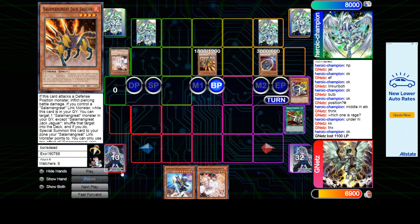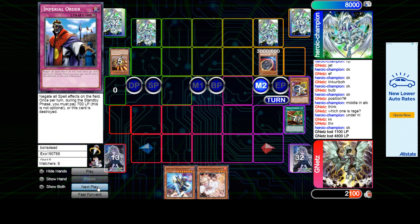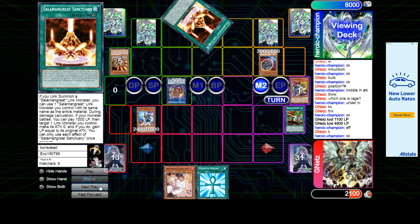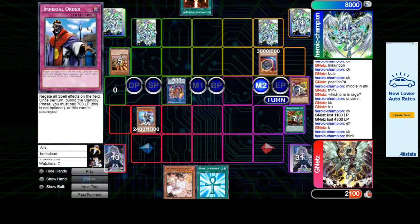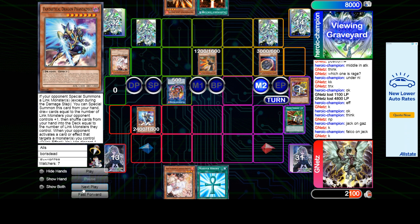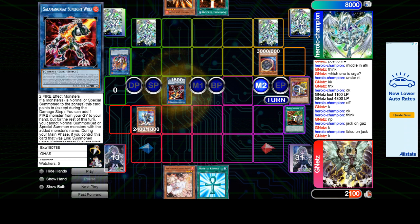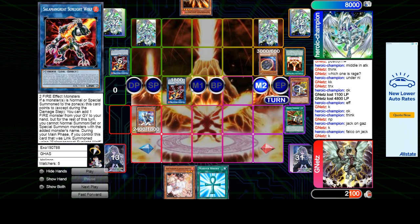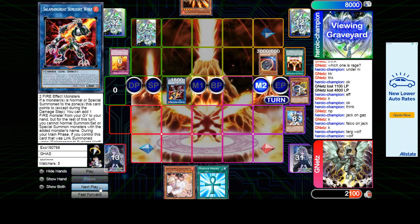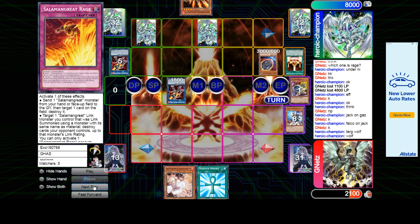Normal summon Jack and he's gonna attack with 4D8 — if he doesn't link summon here he's big-brain playing around Phantasm. Make Bailings, Bailings and Phantasm draw Reborn and Ash, put back Ash. Add Sanctuary — this Reborn is just gonna be negated by Order, by the way. Jack on Gazelle, Falco on Jack, link those two away for Wolf. Activate Sanctuary, link Wolf in, Rage target Wolf, pop Phantasm, Wolf effect add back Rage.